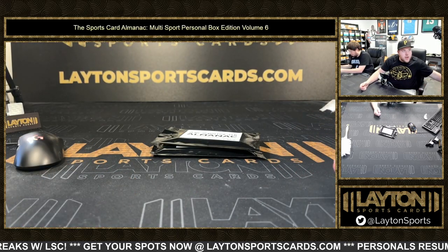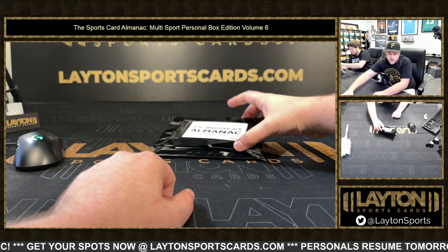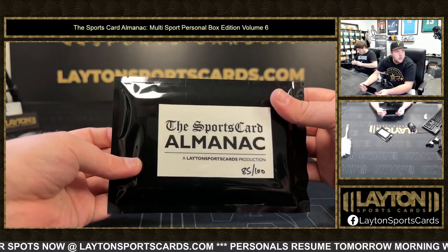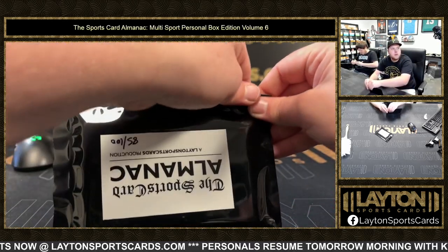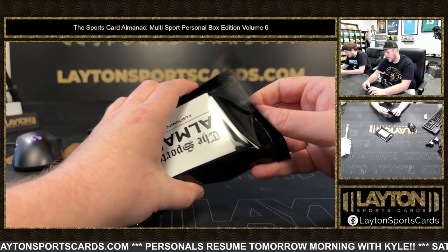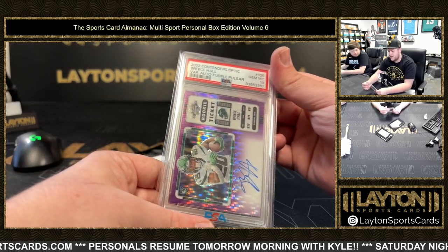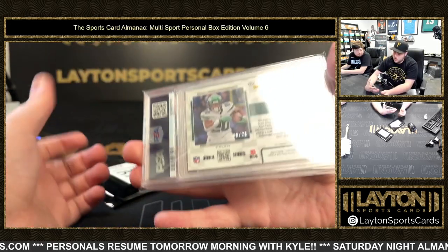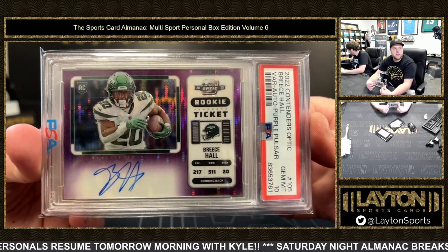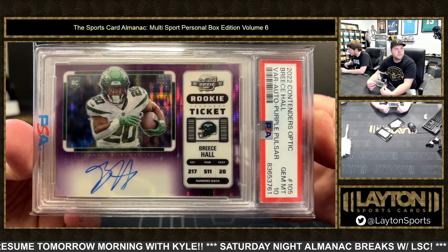These packs ran for $209.99. Now do number 85. Another slab! Nice — 2022 Contenders Optic, that is going to be the variation auto purple pulsar Breeze Hall, card number 21. I believe that is the first off the line exclusive. Nice one there, congrats on that Brandon.